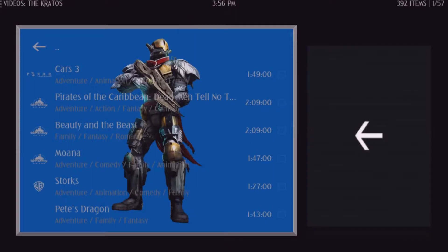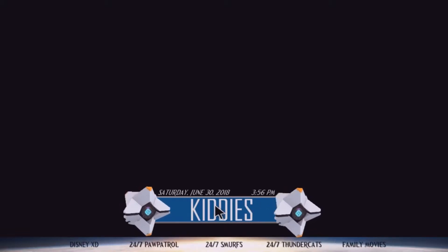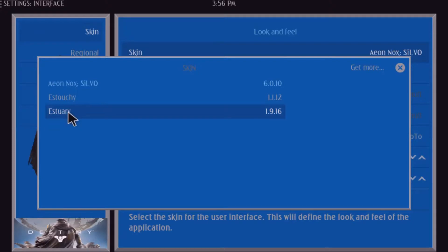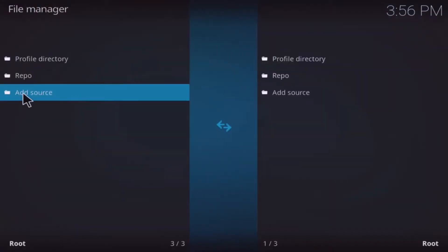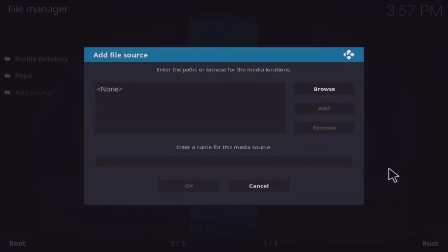Now let's get down to actually installing this build. First, reset your skin by going to Settings and changing your interface. The skin currently used is the Xeon Nox Silvo — bring it back to Estuary for a fresh install. Then go to Settings, click on File Manager, click Add Source, and enter this URL: http://streamdigital.org/words — you can pause and note this, or find it in the description below. Click OK and give it a name.